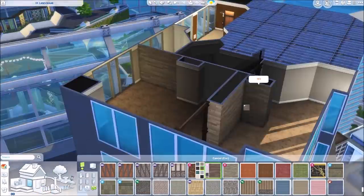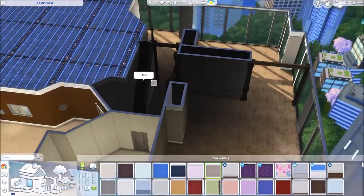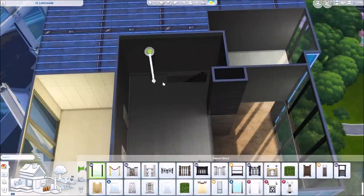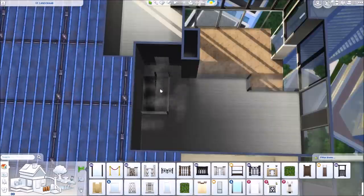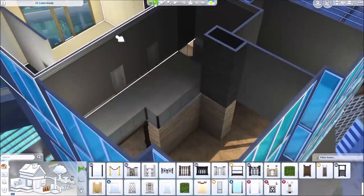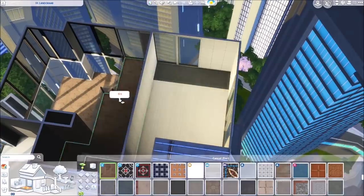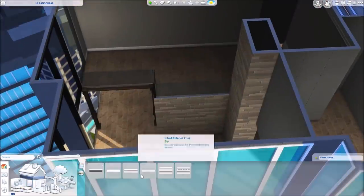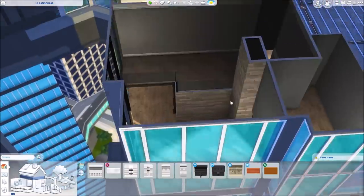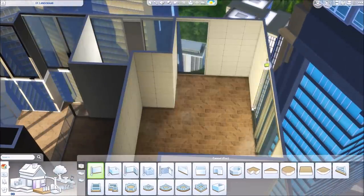I've never done this one before. There's only one other apartment left that I've never renovated — the three-story apartment — and I don't think I've ever even visited that lot before, so I'm kind of nervous about it. If you guys have any ideas for the Sims that should live in that apartment, please let me know. Do you think I should go ultra modern, more traditional, or somewhere in between?